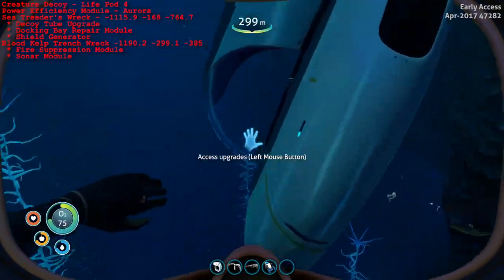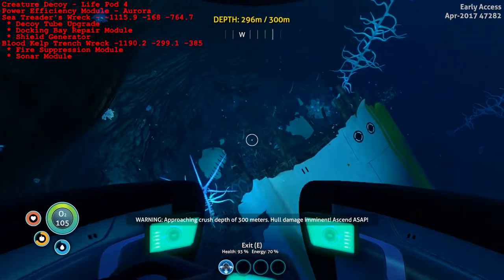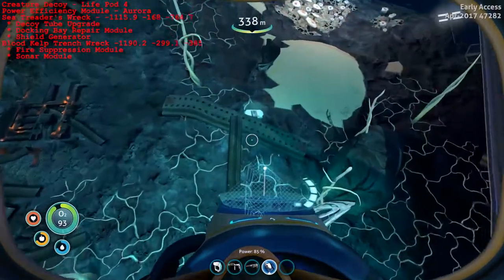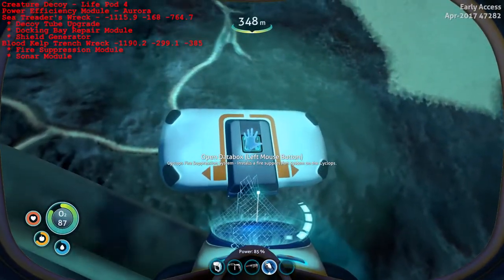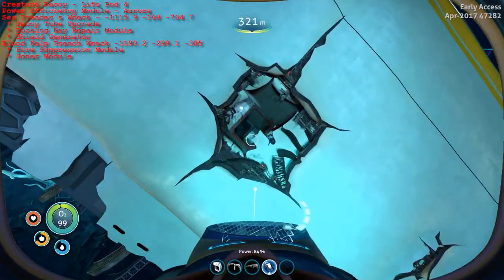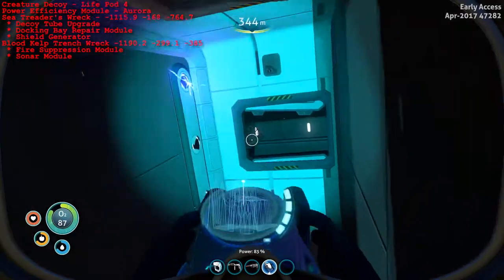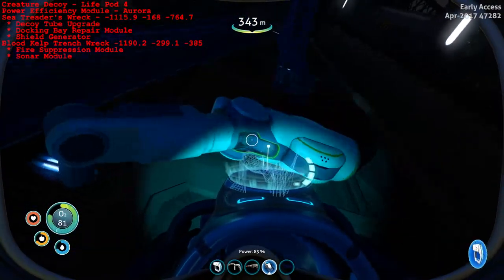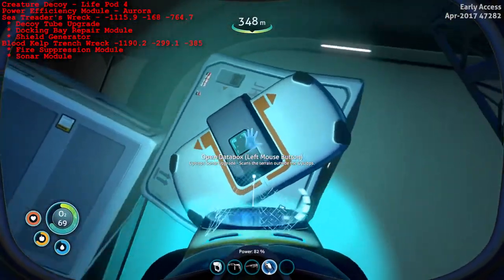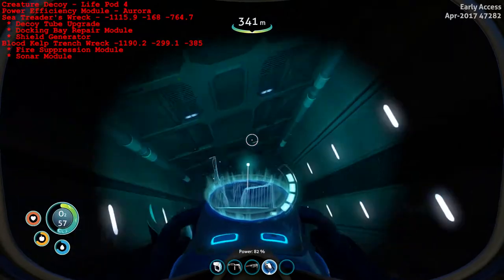These are actually really easy data boxes to pick up. The first one is on the left hand side here - be careful of that depth. Head on over right next to the wreck, not even inside it, and you'll be able to find the fire suppression system. Once you have the fire suppression, head on inside and look for what's kind of like an elevator shaft. Head on inside here and you will find the last of the modules, which is the Sonar upgrade - the last of the modules that you can pick up at this moment in time, technology-wise in the game.